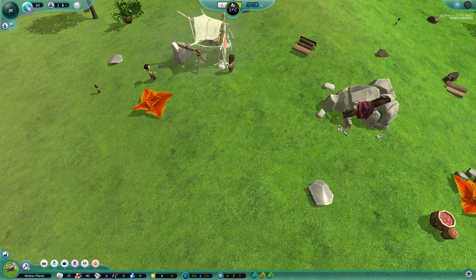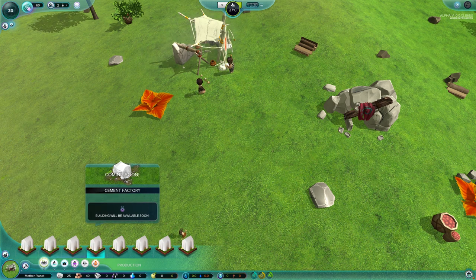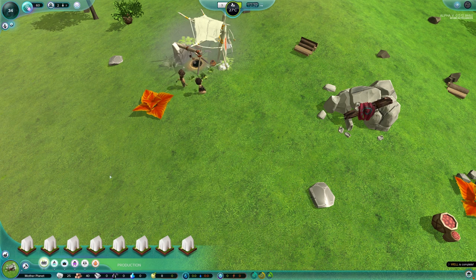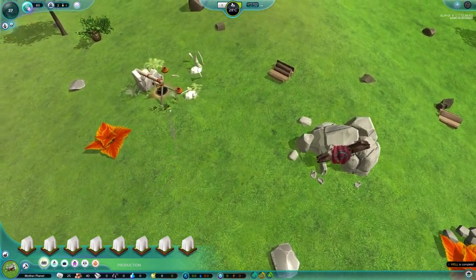Let's take a look at some of the other stuff we can build. This is all available soon, but you can see — wood refinery, stone, glass, cement, plastic, carbon fiber, alloy, and polymer. So, we're not gonna stay in the caveman age, at least when this game is finished. We're actually going to grow and evolve from a technology standpoint.